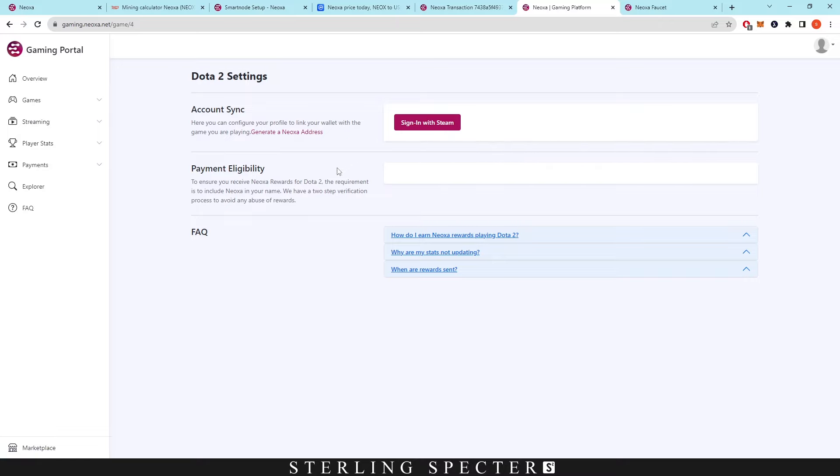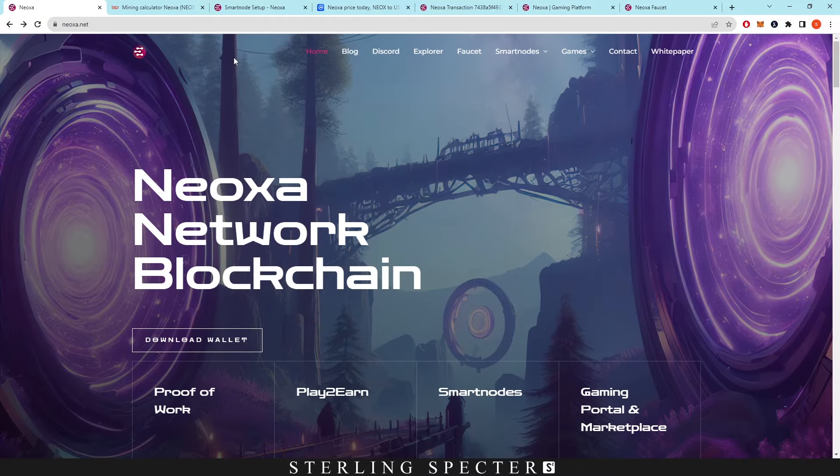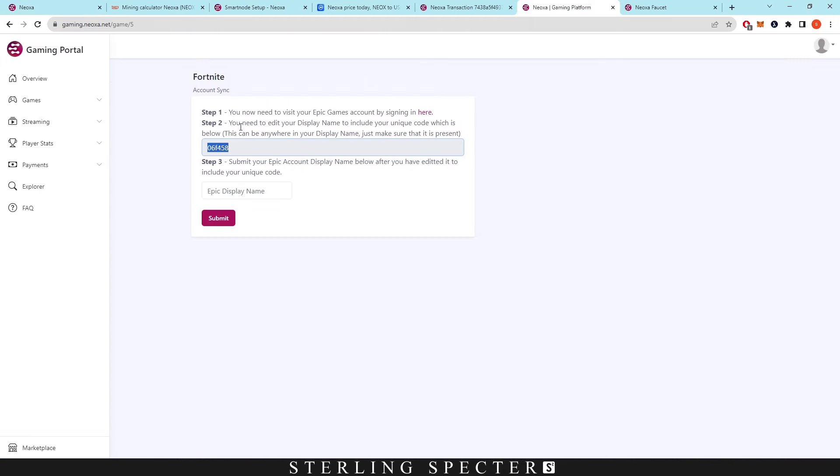GTA RP is also server-based. Dota 2 uses a sign-in with Steam, which automatically assigns your Neoxa address to your Steam account. The rewards are based on how many people are playing — if more people are active on the servers, you get less of the shared pool, so there's no fixed calculator for play-to-earn rewards. Fortnite just requires you to add a specific tag to your Epic Games display name, submit it to the portal, and it'll verify the link to your account.